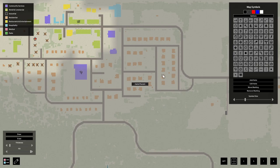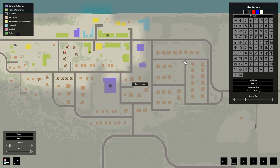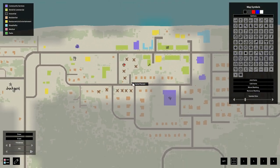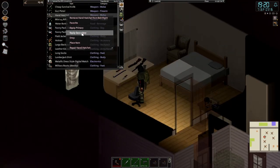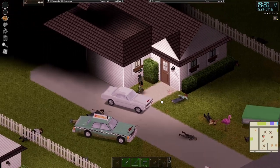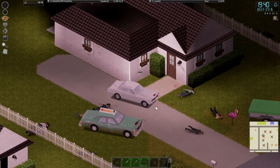Specifically somewhere over here in the gated community of Riverside. There are two-story houses with connected garages and just a lot more storage space than our single-story home here in this little cul-de-sac. We'll grab this cheap survival knife, and we'll retire this hand hatchet for now, as axes are basically our bread and butter. Let's go on a bit of a drive.